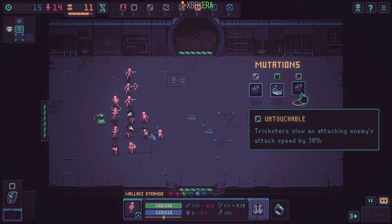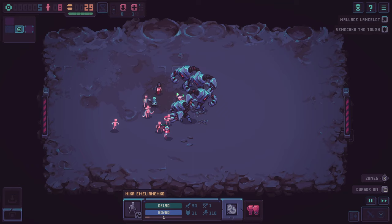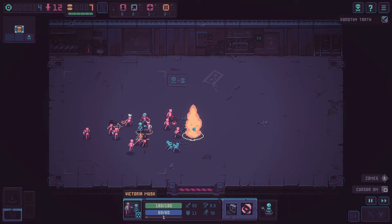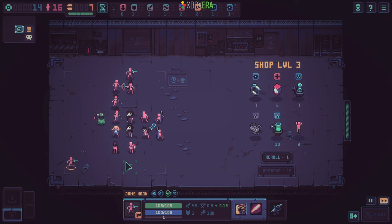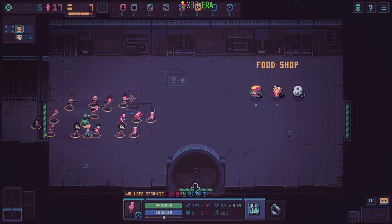Most mutations are percentage modifiers buffing certain classes of your crew. Occasionally I did run into a frustrating run where I would have an army full of fencers, yet all of my mutations were for other classes, and I simply could not pump out enough damage to keep up with the enemy count. Overall, things felt decently balanced for the most part, as long as you aren't like me for the first few hours and completely forget about the leveling tree. That talent tree, much like everything else, uses the coin currency, and if you ignore it, things will be a lot tougher. It is frustrating that everything shares a currency, as it makes leveling each area increasingly more difficult in a way that I just didn't really find fun.